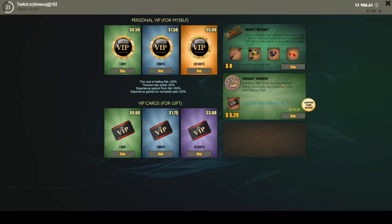The second item is the Founder Package. This gives you a club founder badge and 15 days of VIP. You can create your own club, invite friends, and do tournaments under your club. By leveling your club up you'll get an additional percentage of experience, silver, and much more.